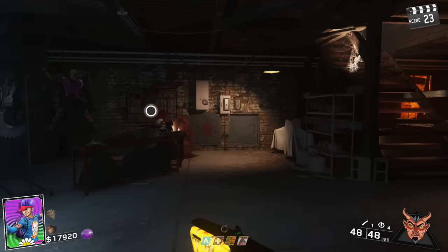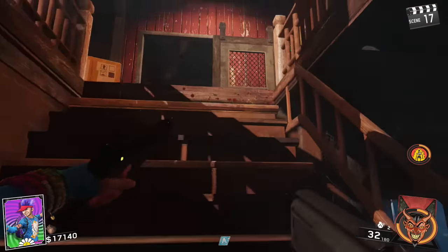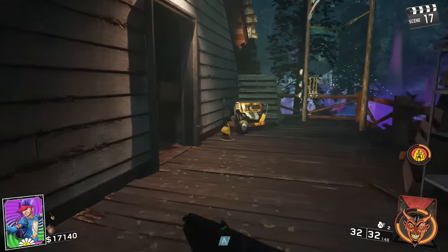Go past the mine cart, and you'll walk down this little cave area that will lead directly to the power. Once you walk in the room, the power will be right directly in front of you. Then all you have to do is just turn it on. Now that the power is turned on, you're going to want to walk upstairs in the spawn house.